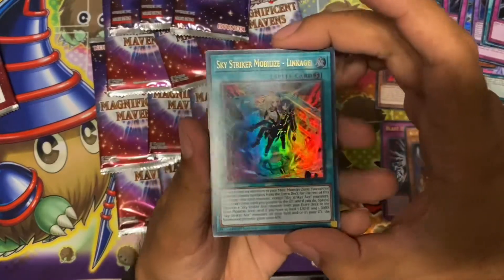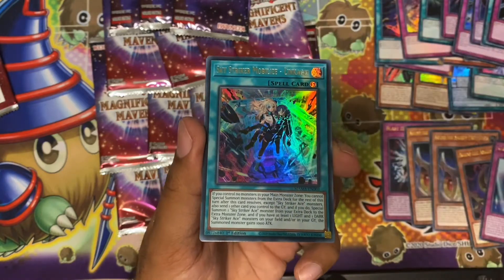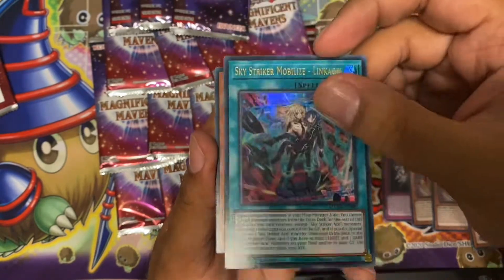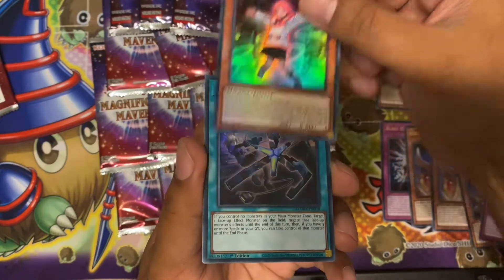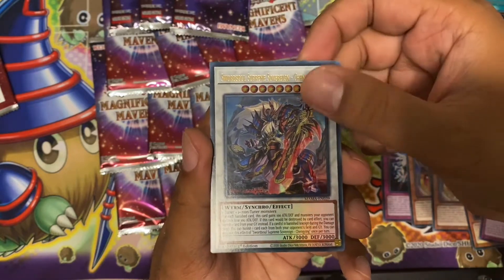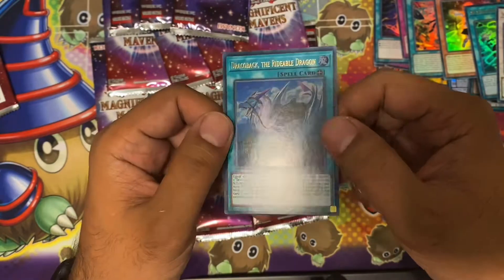Next box: Sky Striker Linkage — probably one of the newer cards in the set. If you don't control anything in the monster zone, you can special summon a Sky Striker Ace monster from your extra deck, so pretty good card. Aeryon — also one of the new Sky Striker cards. Widow Anchor, Soul Shining — nice. Draker Back — very nice ultra rare print, nice upgrade.